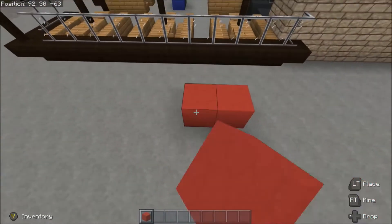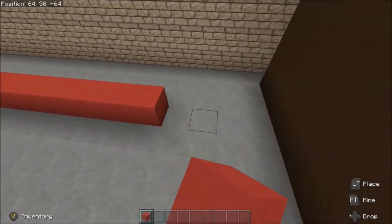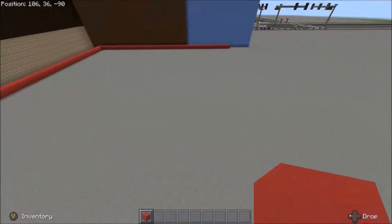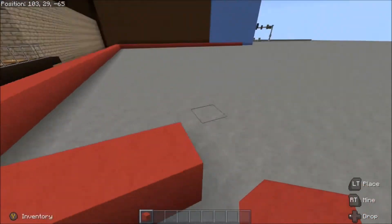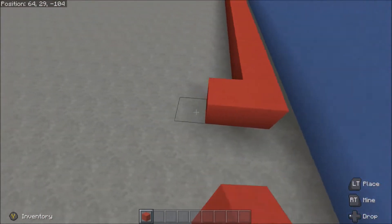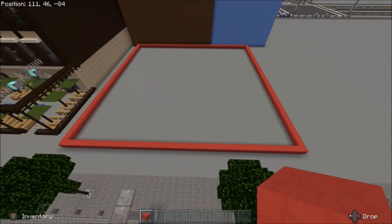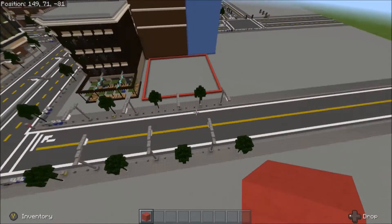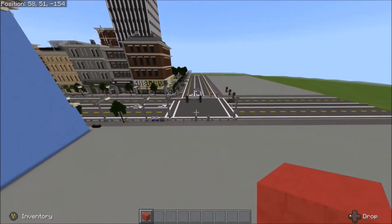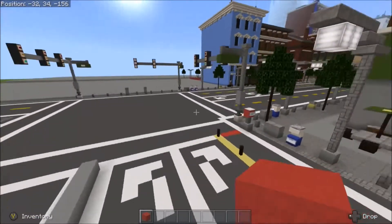Let's plan out the skyscrapers and buildings in general. Right here we'll go ahead and throw down a skyscraper - this is kind of where I wanted to put one. It doesn't have to be perfectly accurate right now. Let's see where a square or rectangular skyscraper would kind of be. Yeah, that's not bad for a skyscraper size. Another cool feature would be having a skyscraper along this road so when you're driving down this road you see a skyscraper right in front of you - I think that would be pretty amazing.